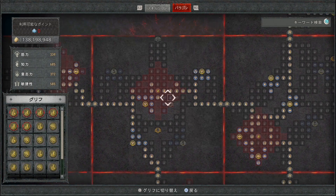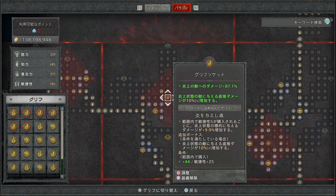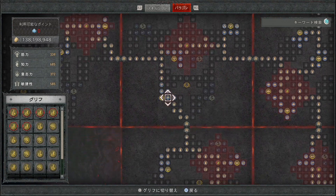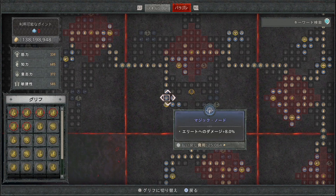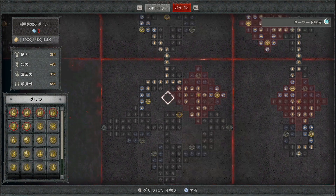3枚目はレジェンダリーノード・静電気放電がついているボードで、左側にスタンの敵へのダメージプラスがありますので取っていきます。下側にはレジェンダリーノード・普段の導管がついているグリフボードをつなげています。左側のリートへのダメージプラスを取ってから右側のグリフソケットに制御を入れると操作障害状態の敵へのダメージが145%上昇します。